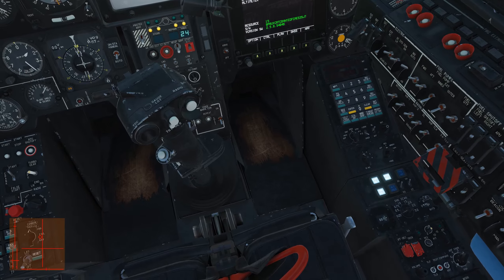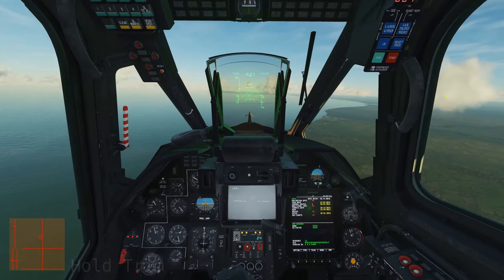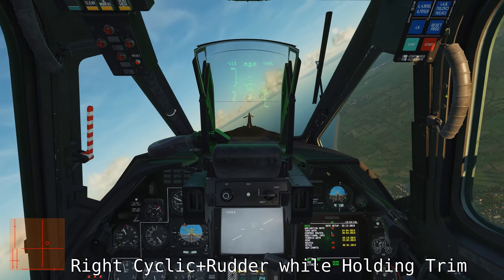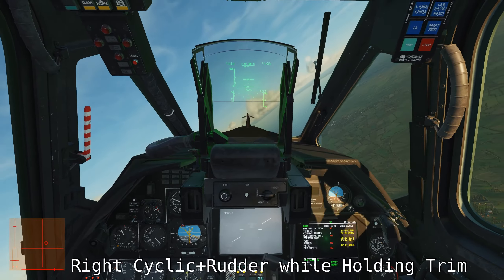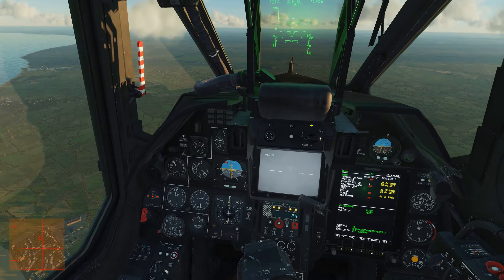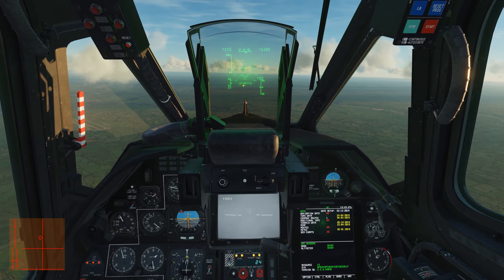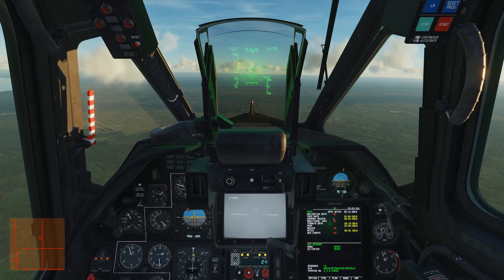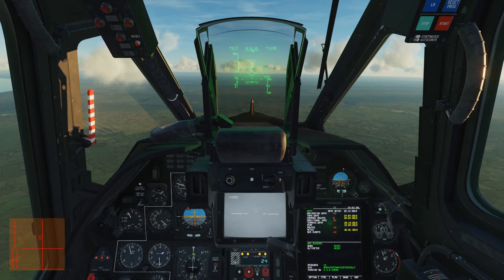Mostly you'll fly with those three autopilot channels on. To fly the Black Shark, hold down your trim button, then begin moving your cyclic and rudder pedals in a coordinated turn. Once you stabilize on your new heading, all inertial effects have taken place, and your slip ball is in the desired position, release trim and immediately release your stick. Holding trim prevents the autopilot from correcting your pitch, bank, and heading hold while you are doing it.